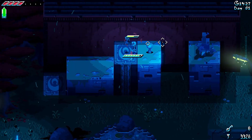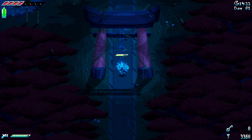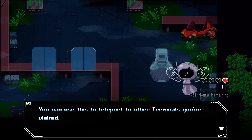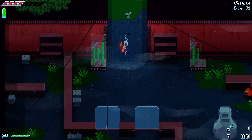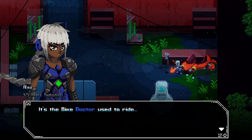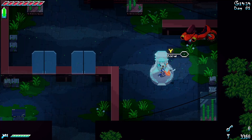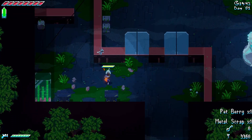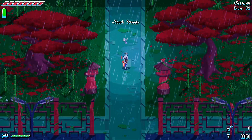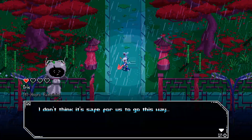I was under the impression you couldn't shoot things at a lower elevation from a higher one, but whatever. Hey, look — another terminal! You can use this to teleport to other terminals you've visited. This is where we can go back to the village easily whenever we want. There's also the bike the doctor used to ride — doesn't seem to be working anymore. Let's get a bit of a recharge. Usually wherever there are terminals, there are crafting stations you can use.